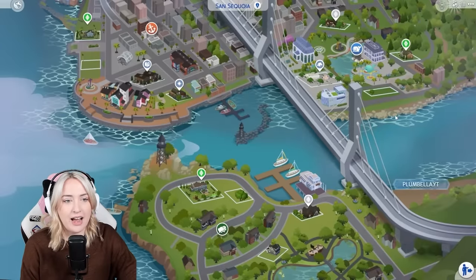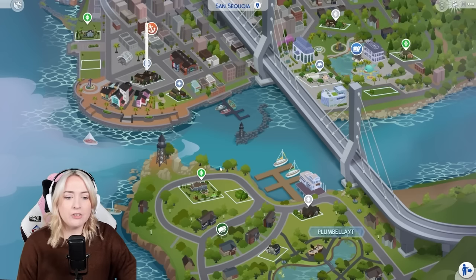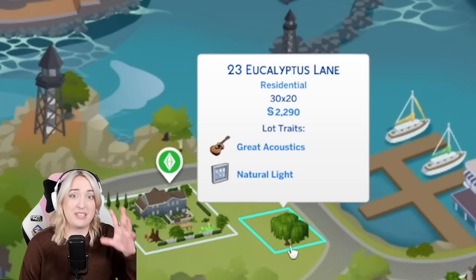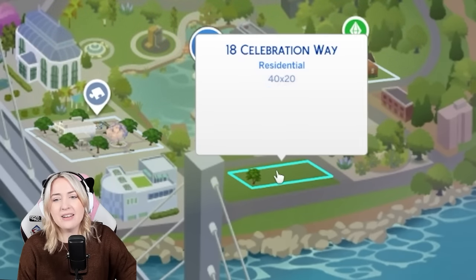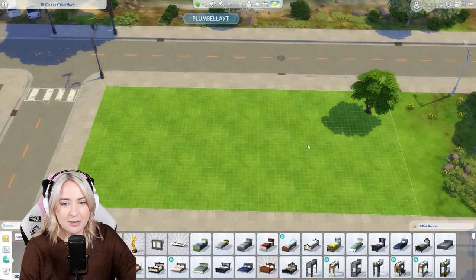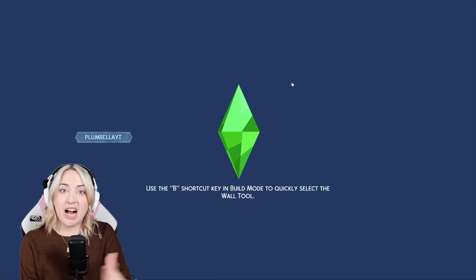So this is the world. I already have a world overview if you want to see it more in depth and like my review of it. There are quite a couple of empty lots to choose from. This one is like a proper survivor. This one is kind of in the city center, and then there's this one — and I'm kind of leaning towards this one because it's really long and thin. This would be perfect for a house and then like a granny flat or something like that.